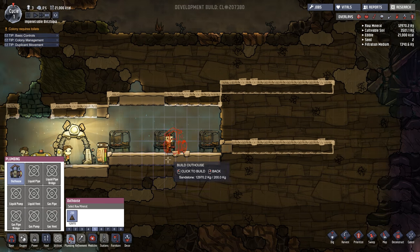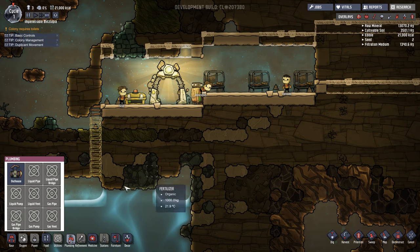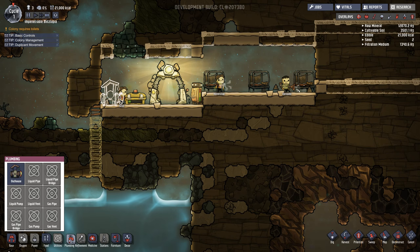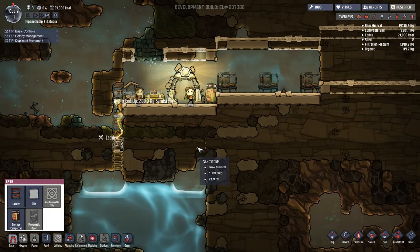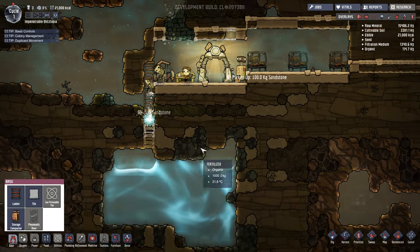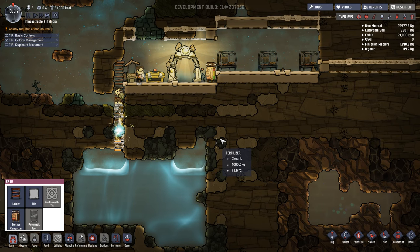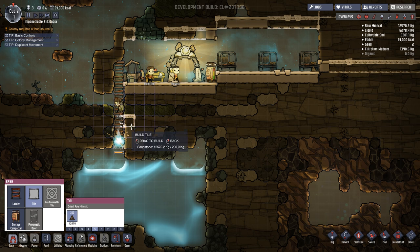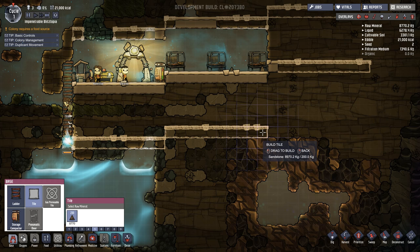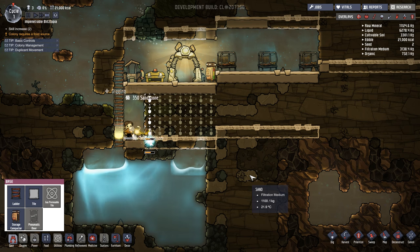We do need water — we're going to have to dig down here. We might as well put in our ladder down; we also need our toilets. We can put in a makeshift toilet somewhere. Under plumbing? Yes — outhouse. Sure, outhouse right next to the bed — actually let's cancel that, I'll put it over here. We need to make that ladder two more higher so they can walk through it. Bathroom has been completed.